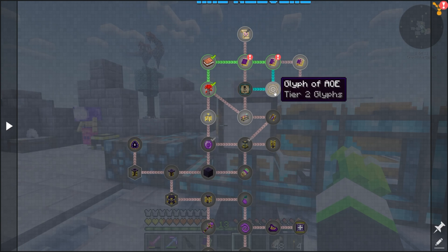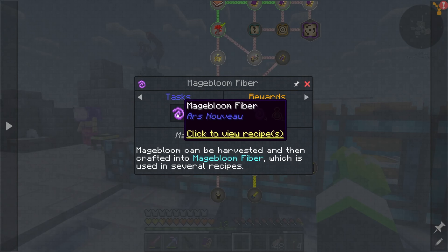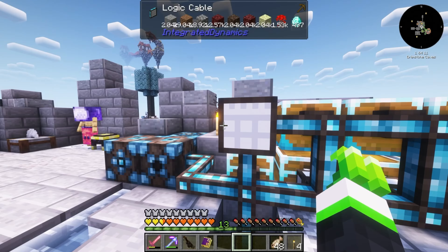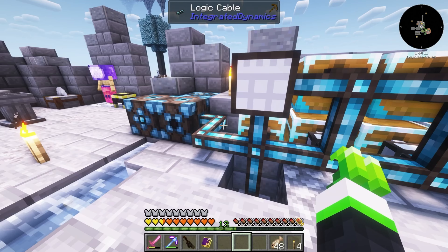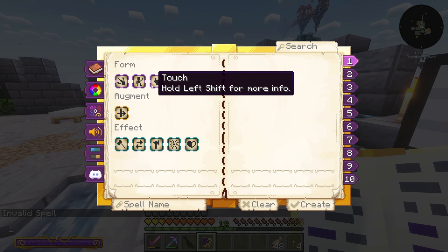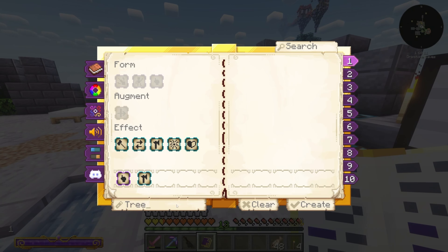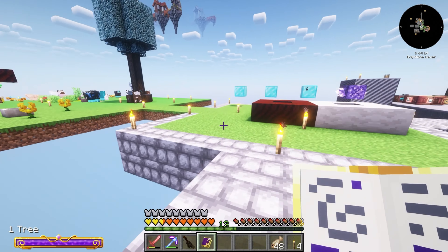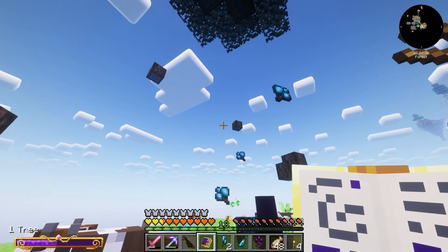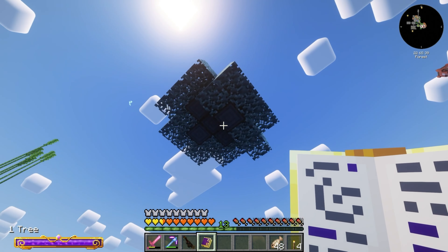Now we have a spell book - that was kind of my intention from the beginning. We can't get the ultimate spell book yet, but we at least have tier two glyphs. We're going to want the upgraded armor for spells. We can do fell and then call it tree - so now if we come over to the tree, I think this is the one that lets you destroy the whole tree in one go.